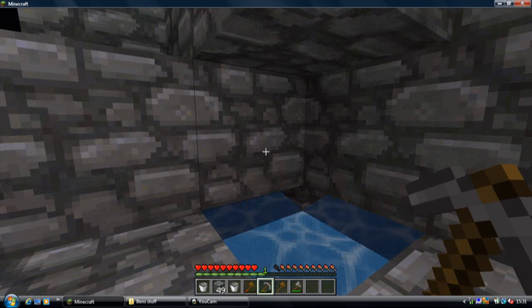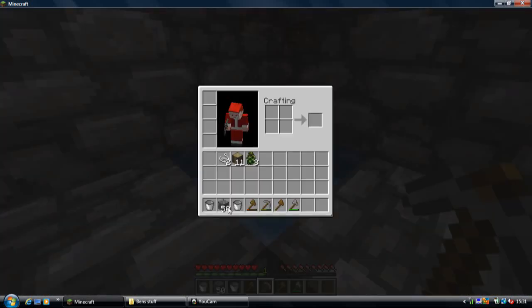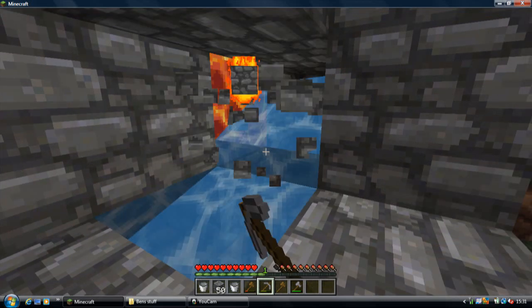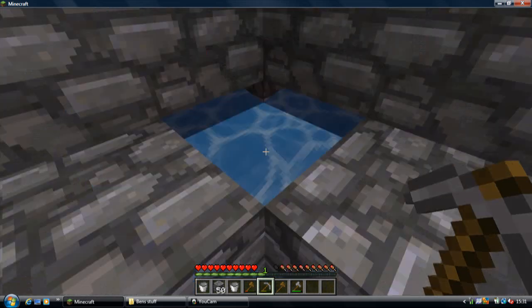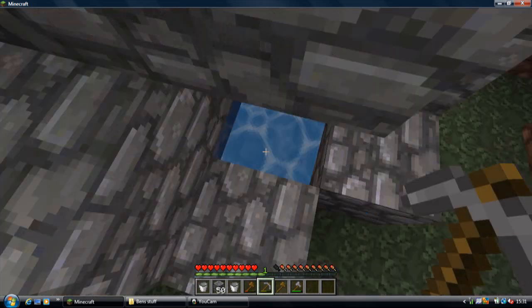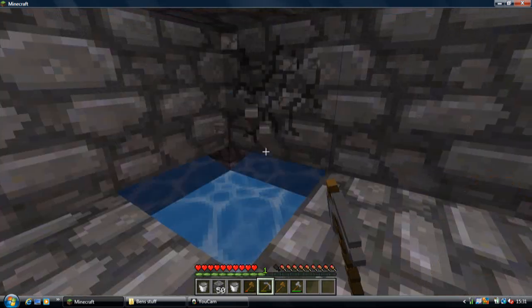It may be very slow, but it works. As you can see, my cobblestone count is going up every time I mine it. What the cobblestone does is go down there, then I go down into the corner and collect it.